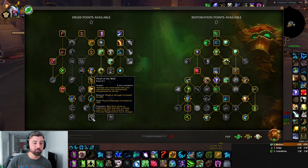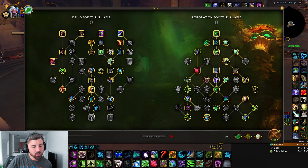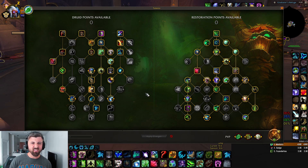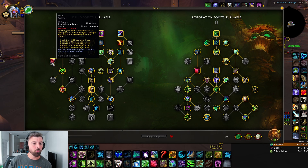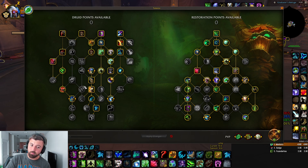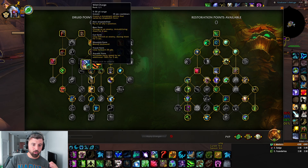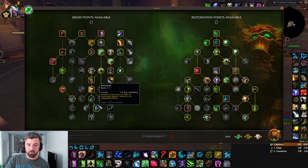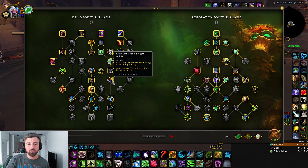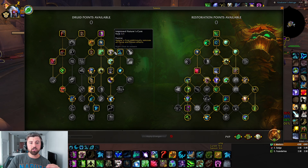For Solo Shuffle builds, I have two different builds that I use. I'll show you them and then the more typical builds you'll see. This first one is my favorite to play currently — it's a very CC-heavy build. I have Maim, I have Bash, and I go down this side because I don't have enough points to go down the tankier side. I still have Verdant Heart because that's a very big defensive. Down the middle row I have Ysera's Gift for the Haste and Renewal to save my butt. Down the Balance side for increased range on Cyclone and Vortex. And a big optional talent here: Improved Nature's Cure.